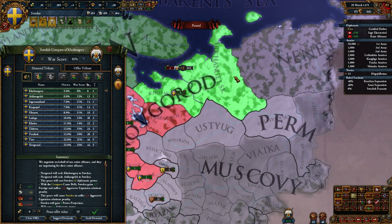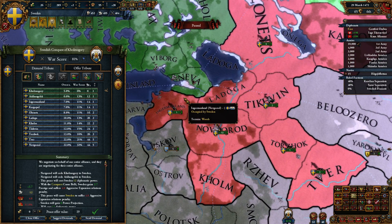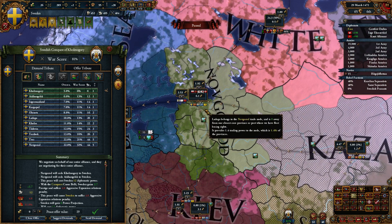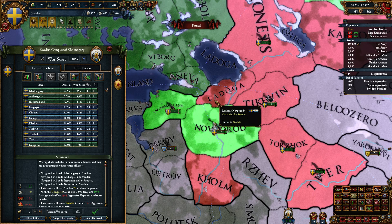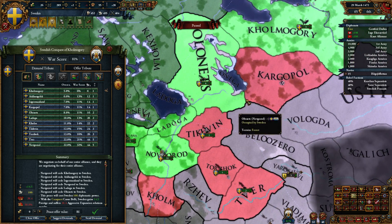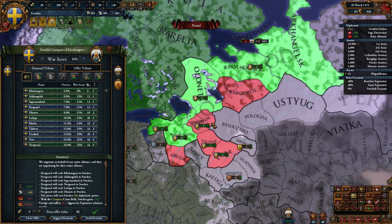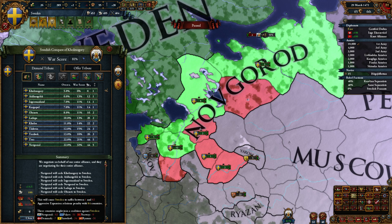We definitely want that one because it's got the important center of trade. We definitely want to take coastal provinces and provinces in trade nodes that I care about. I could just take Novgorod — we sure can. Just take all of that. 106 diplo points, 58% overextension. Fallen countries might join a coalition — Novgorod, Pskov, Denmark — none of these guys matter. Good.